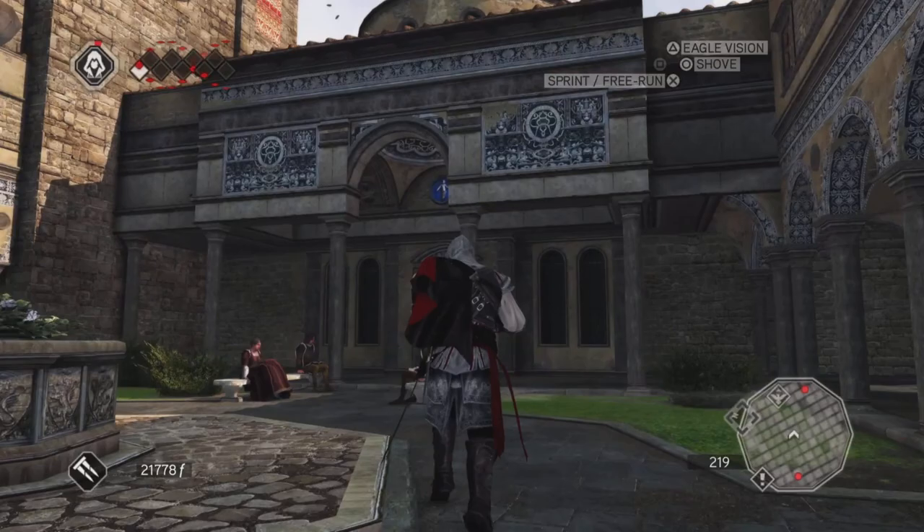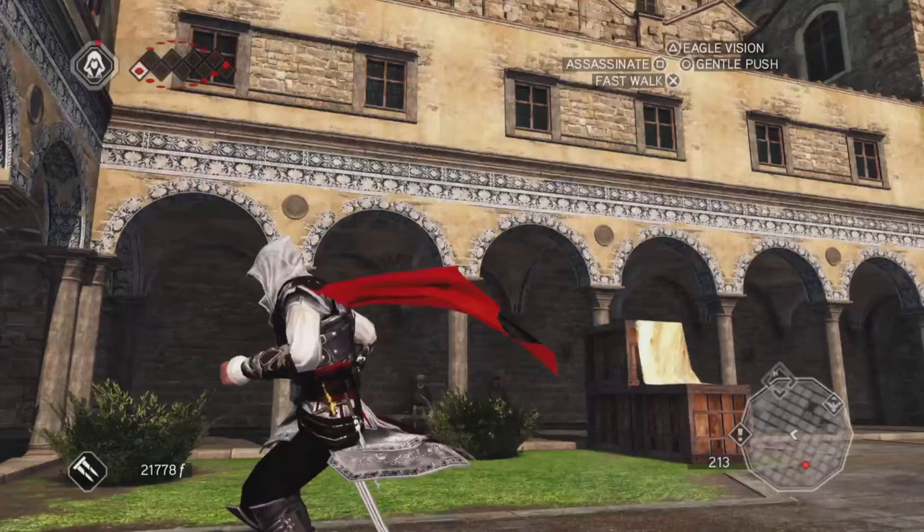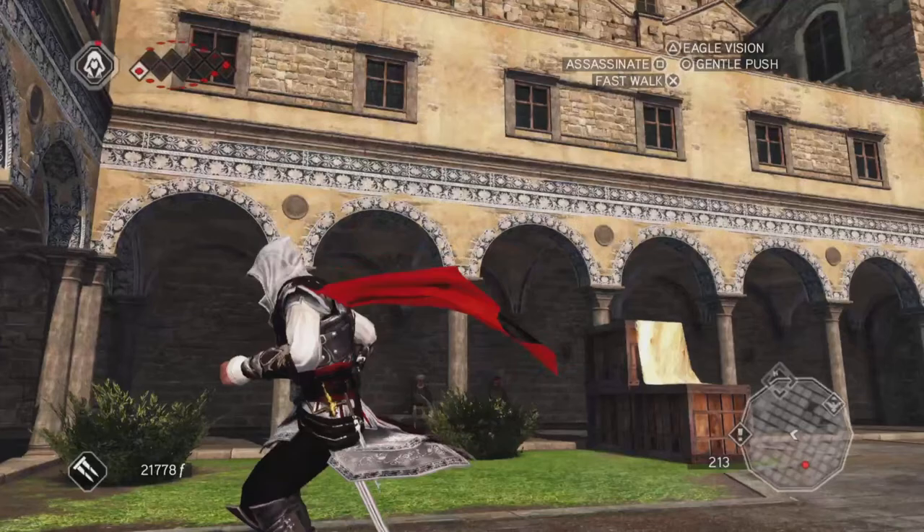Here we are at the Pazzi Chapel, walking around here. As you can see, along the archways there's blue and white. This is a common theme for Brunelleschi's architecture.